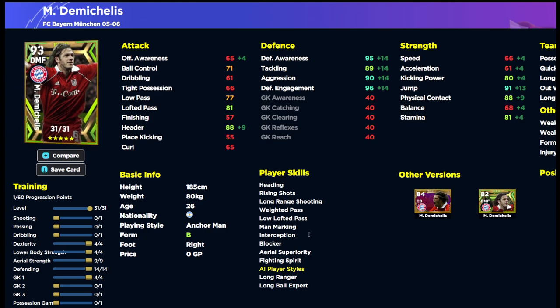You don't really need any extra player skills on this card — you have everything you could possibly want. Acrobatic Clearance would be nice but isn't necessary. With a player form arrow, apart from his speed and acceleration — which you won't need if you pair him with mobile center backs like Marquinhos, Ryanildo, or Timber — you get 88 Header, 89 Tackling, 88 Physical Contact all going into the 90s, plus stamina for a full match, Kick, Power Lofted Pass, Low Lofted Pass, Weighted Pass, Long Range Shooting, Rising Shot, and header player skills for corners.